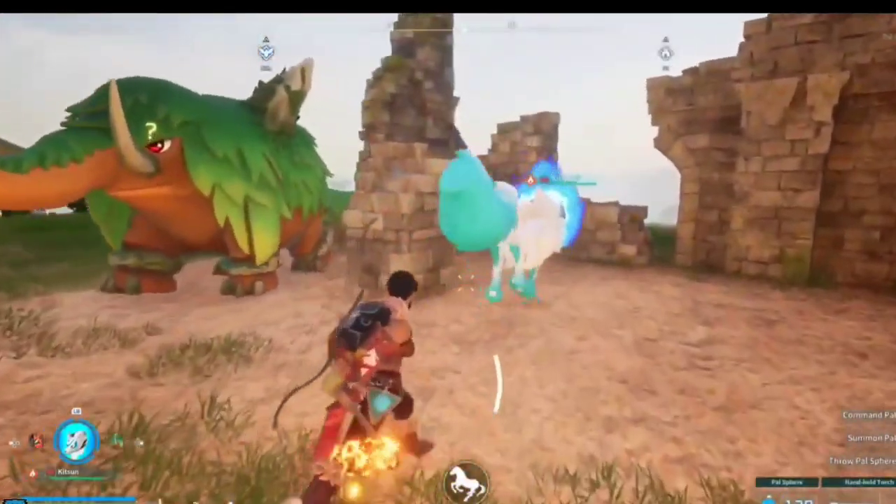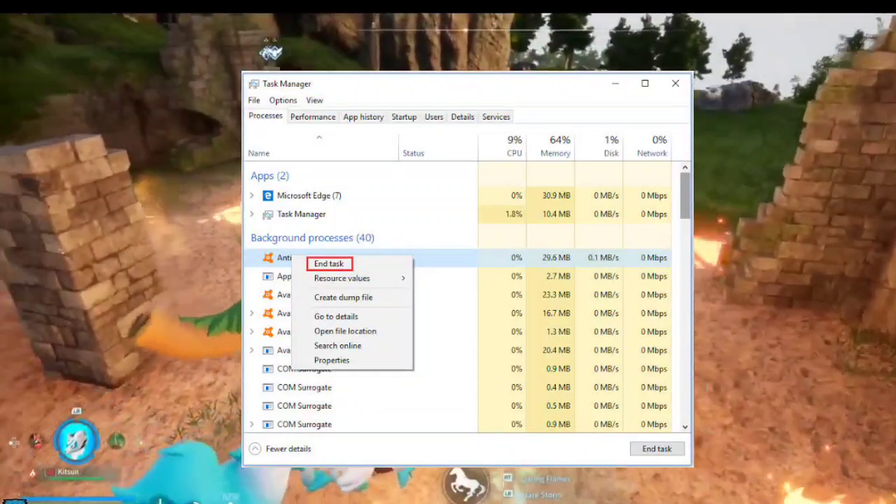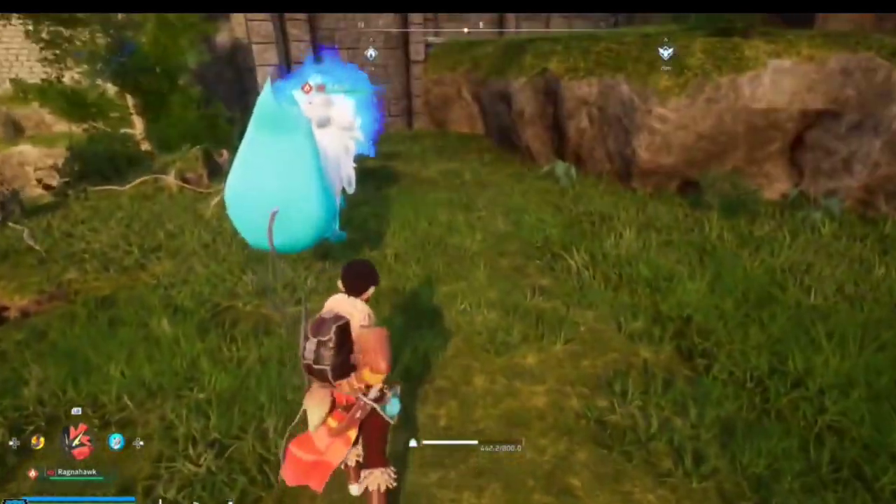2. Close background applications. Shut down bandwidth-hungry apps. Say goodbye to streaming, downloads, and other devices sharing your network while you're in Palworld.